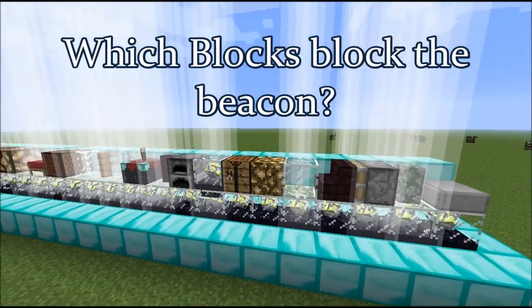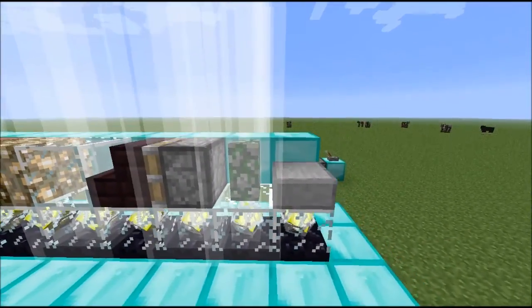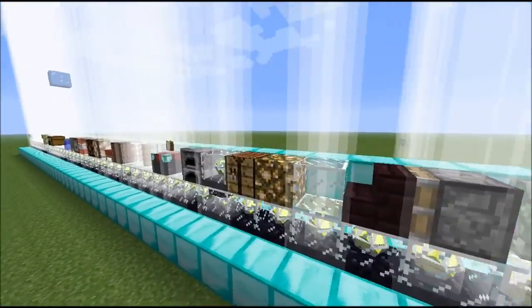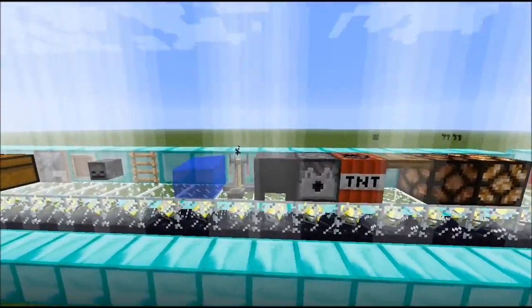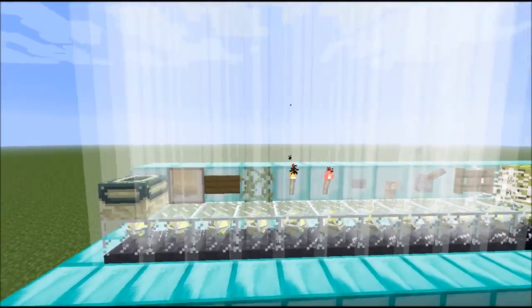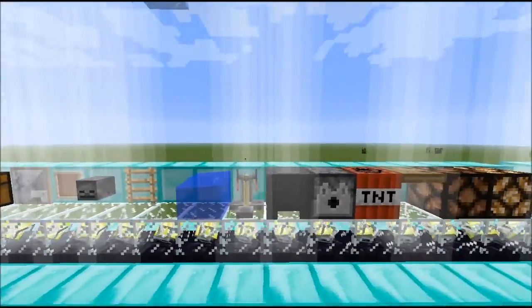Hey guys, Moralibus here. Been playing around with the beacon and thought I'd share some things I found out. I'm sure others have discovered as well, but in particular I was just seeing which blocks you can place above it that won't stop it from emitting light and functioning.